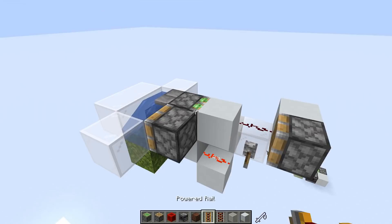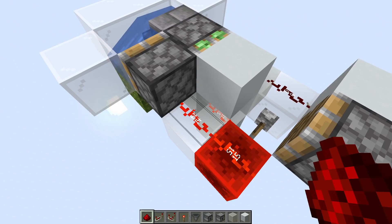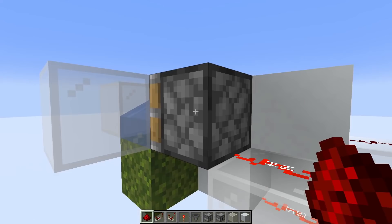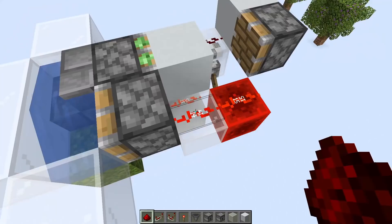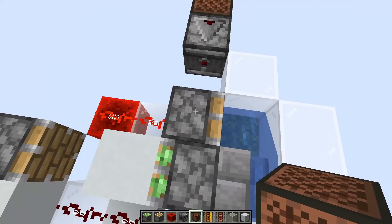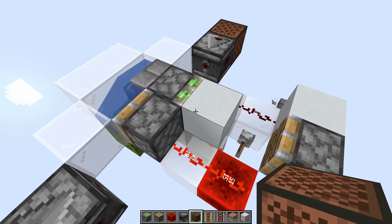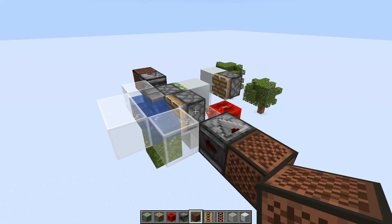Not only can you quasi power pistons by placing a powered block like so, you can also do it using something known as dust redirection. So if I put some dust like so, this dust is pointing into this piston and should be powering it. However, when dust is redirected, it doesn't send a block update, meaning this piston is now quasi powered. And notice how, if I update this sticky piston first, this piston is unaffected, because if this sticky piston starts extending first, it will redirect the dust immediately, and therefore even though this piston receives an update, it's no longer powered.